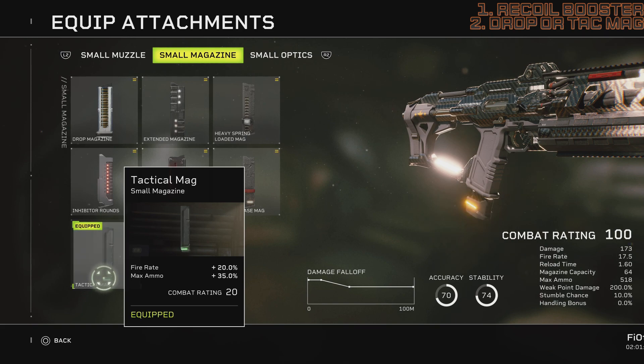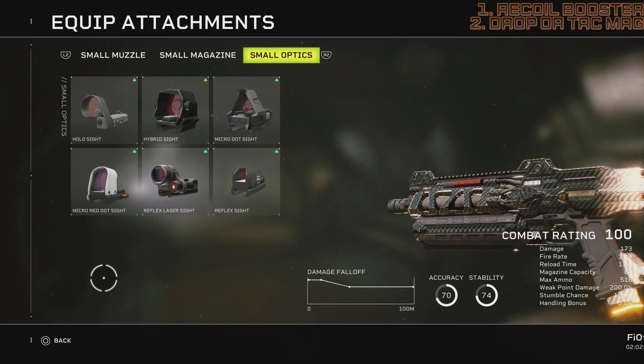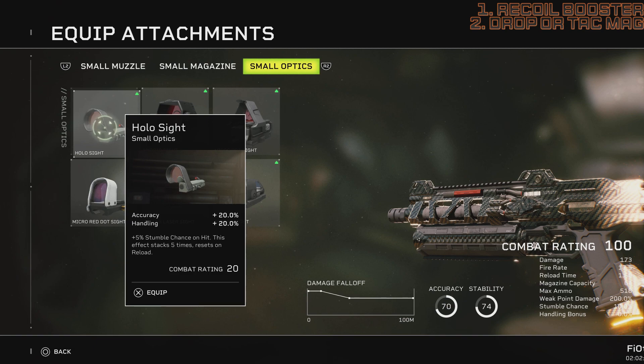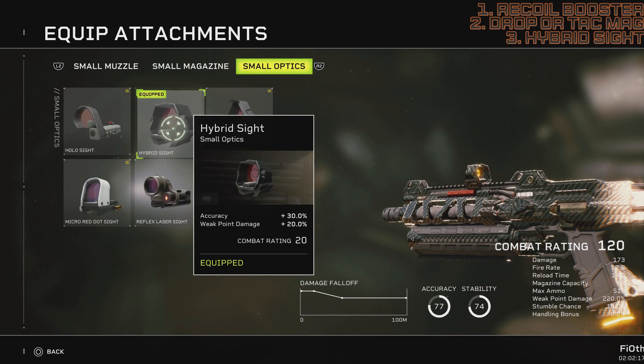For optics, I initially wanted to go with Holosight because this gun can be stumble-intensive if modded correctly, but that's situational and I didn't get anything damage-wise out of that configuration. So I ended up going with Hybrid Sights — more accuracy and weak point damage are always very welcome and are going to help you with headshots tremendously. Let's see how we can fire this thing and be as precise as possible.